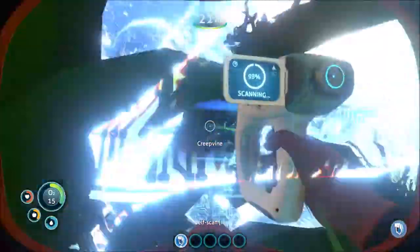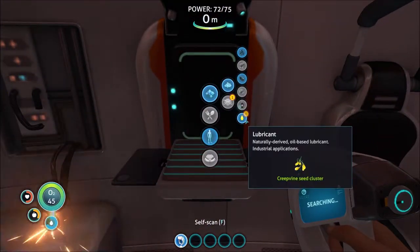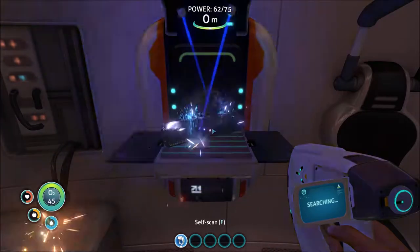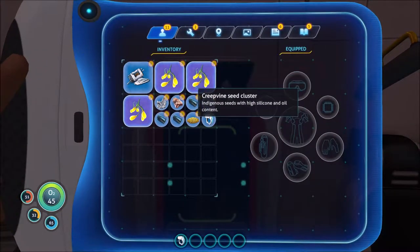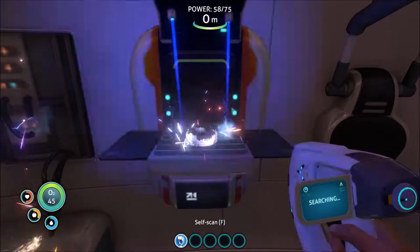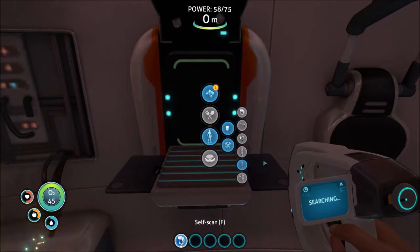Jump back to the life pod and we'll build our knife after we break up the seeds into rubber and lubricant. The seeds take up four inventory spots, but can break into two spots of rubber or one spot of lubricant. Keep processing these seeds because they take up a lot of space, and space is valuable in the beginning of the game.